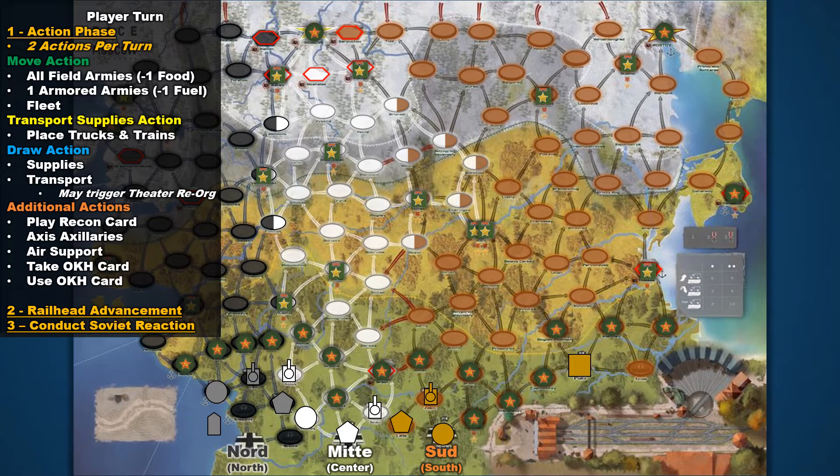We've talked about many of these already, so now let's focus on the movement action. With the player's two actions per turn, they can move all their field armies — which costs one food — or one armored army — which costs one fuel. Army Group North can also use this action to move their fleet. When players move an armored army or their field armies, they will experience encounters.